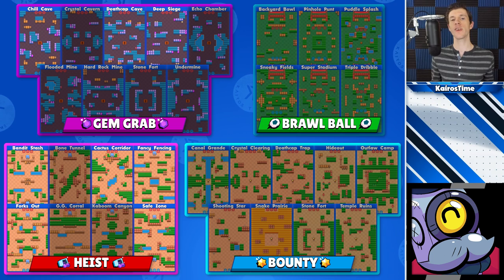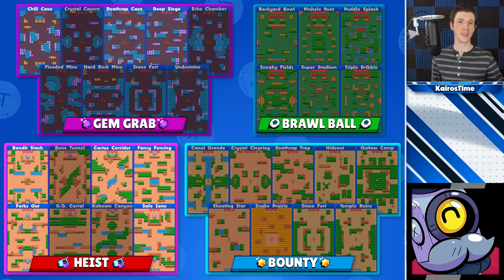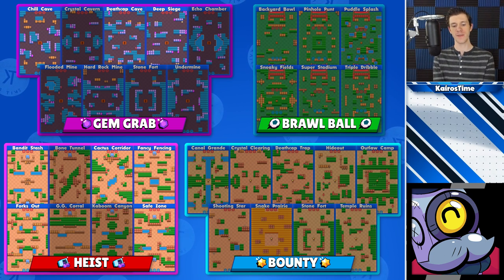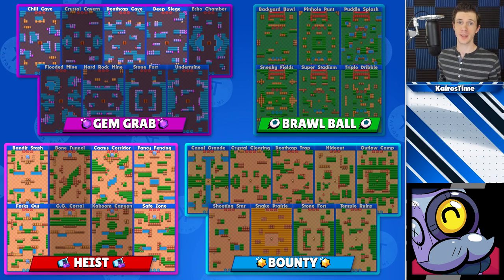Next we have Barley, who is very similar to Dynamike in that he does very well on maps with good protective walls that allow him to attack from a safe position. For Gem Grab, that's Chill Cave, Deathcap Cave, and Deep Siege. I would not solo queue with Barley in Brawl Ball. For Heist, that's Bandit Stash, Cactus Corridor, Fancy Fencing, Forks Out, and Safe Zone. I would also not solo queue with Barley in Bounty — which is different from Dynamike, who has more health and more burst potential.